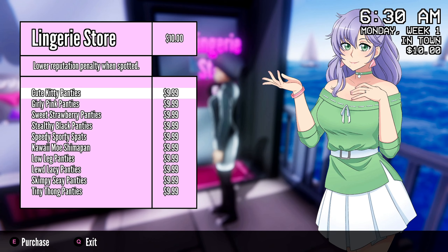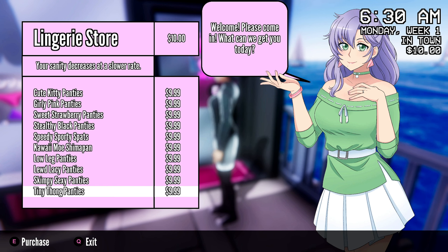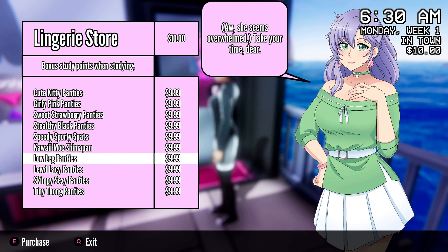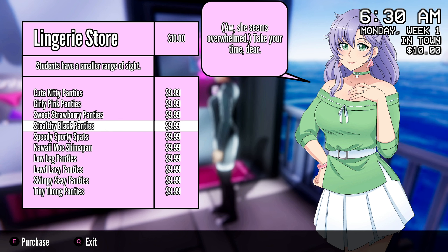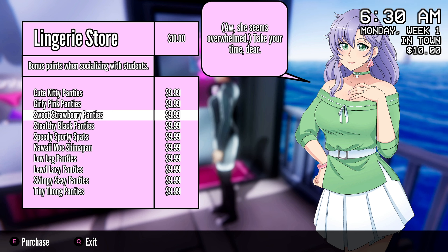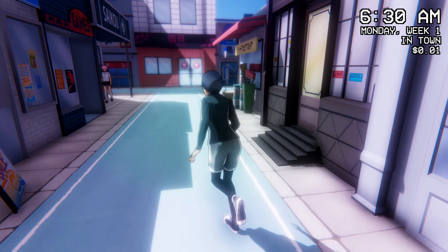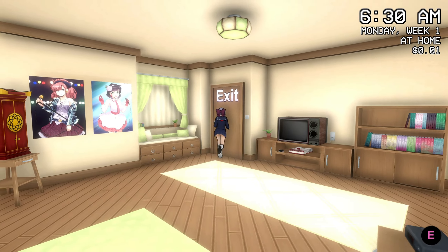At the lingerie store, since we're not doing anything too violent, we need a social panty, not gossip panty. We might need studying, apologies, a running speed increase — that'll be good. Stealthy — I feel like we don't need that. Okay, smaller line of sight, stealthy black panties — let's get those. Let's go back home and try them on. Nice black panties, and then we can go to school. Let's bring some scissors for arts and crafts, right?